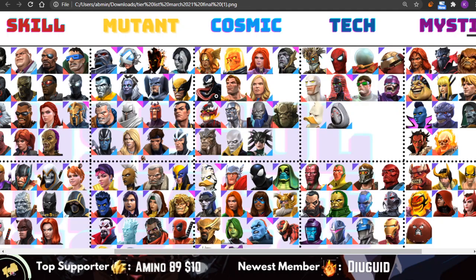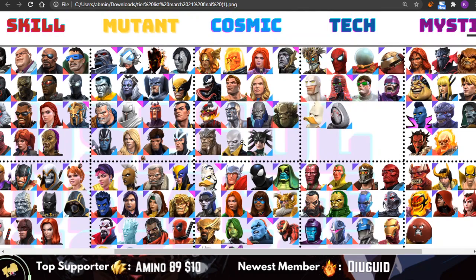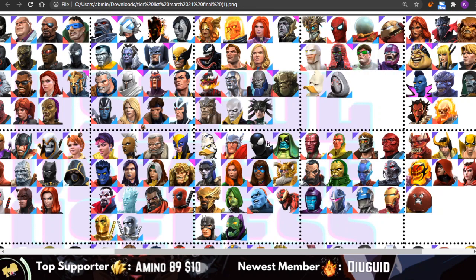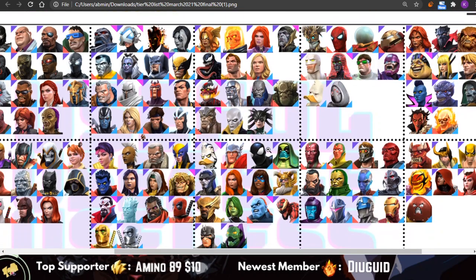Moving on to the Cosmic class — the only class where I have some semblance of in-tier rankings. I've classified the useful tier into a top half and a bottom half. The seven champions in the top half are significantly above the bottom half, though the bottom half is still significantly above the usable tier. There have been some promotions, mainly Hela. Hela moved up from the usable tier to the useful tier. She has very little utility, but damage is also utility, and she has the highest damage output in the game by far, which firmly places her in the useful tier.